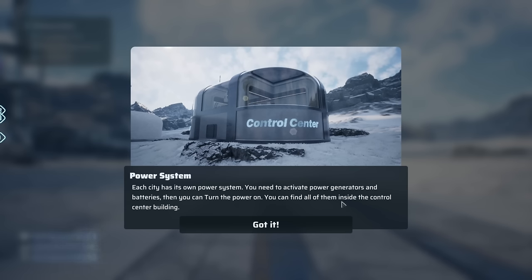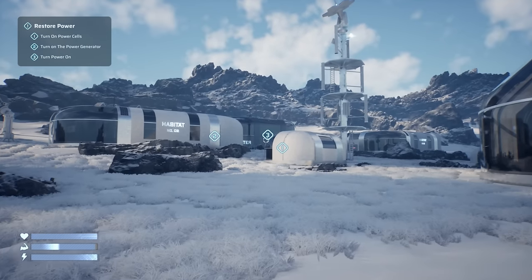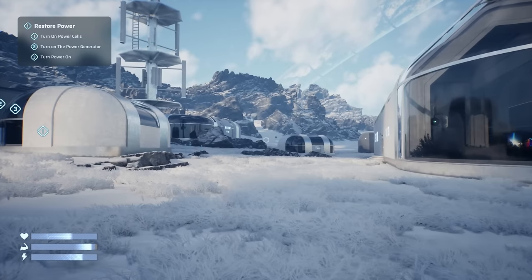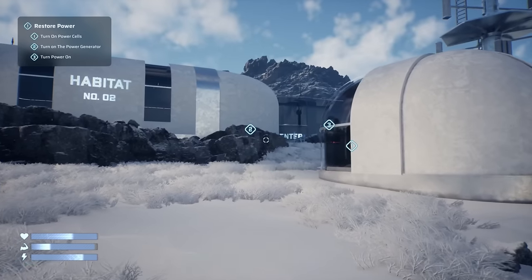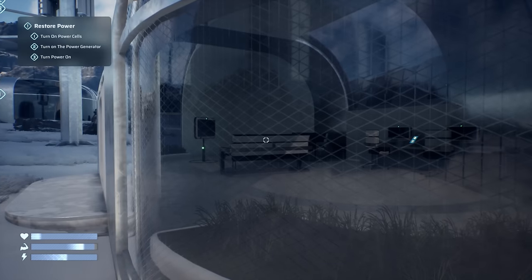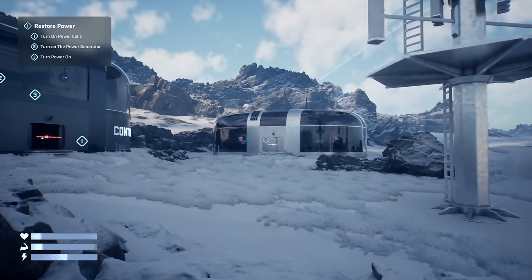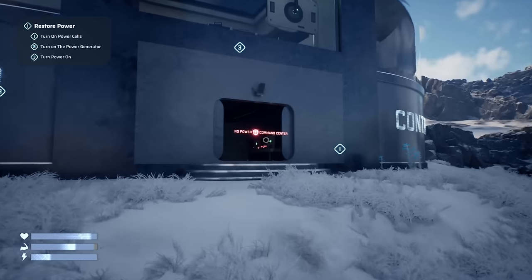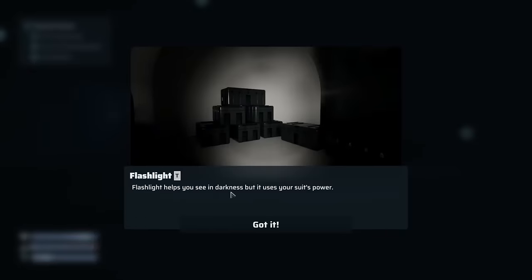So there are probably going to be multiple cities that we stop in. This looks neat — oh, there's a drone over there. I bet the drone is not a friend. Okay, so here's the control center — no power. Command center, let's pop in here. The flashlight is T; it helps you see in the dark, but it uses suit power.